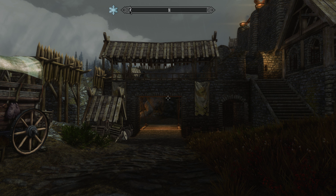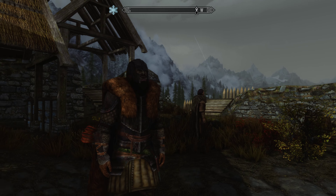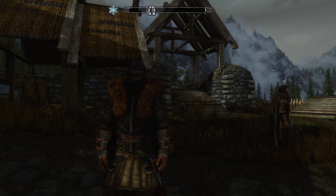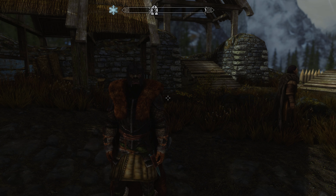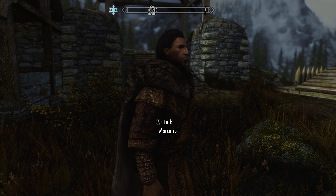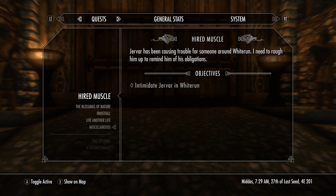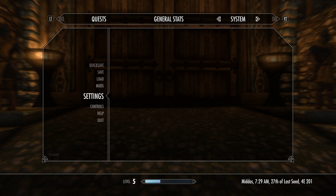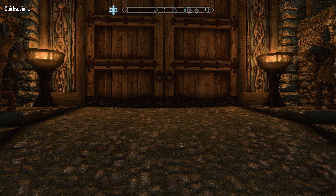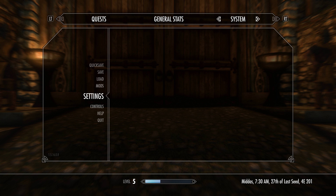Hello everybody and welcome back to Skyrim. This is our hardcore playthrough with this rather vicious looking fellow here, and of course our good friend Mercurio who has helped us out a little bit. I was thinking of actually raising the difficulty level a little bit. This could be like instant death. I feel like because I've got a companion now I should really be playing on expert.